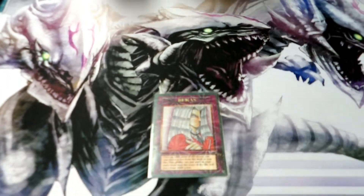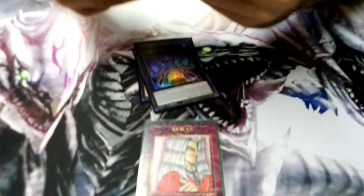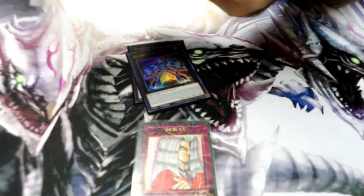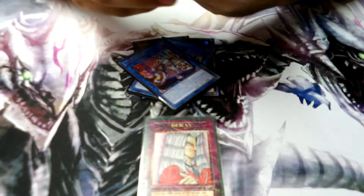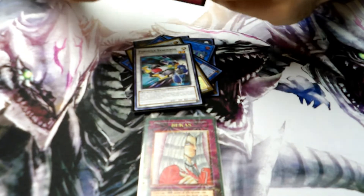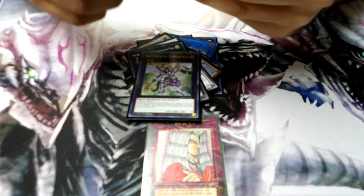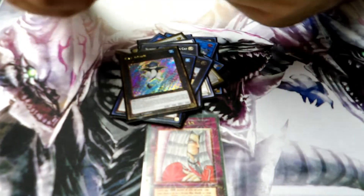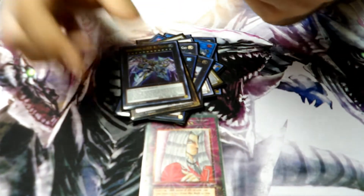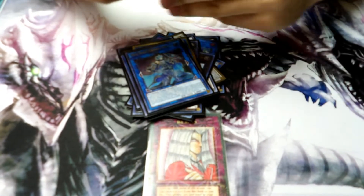Moving on to my Extra Deck. The main part of it is two Gigantic Sprites and two Sprite Elfs. And then for the rest of it, I have Herald of Arclight, Formula Synchron, Number 29 Mannequin Cat, Sky Cavalry Centuria, Totally Awesome, Cat Shark, Zeus, IP Mascarina, Ahashima, Avramax, and Unicorn.